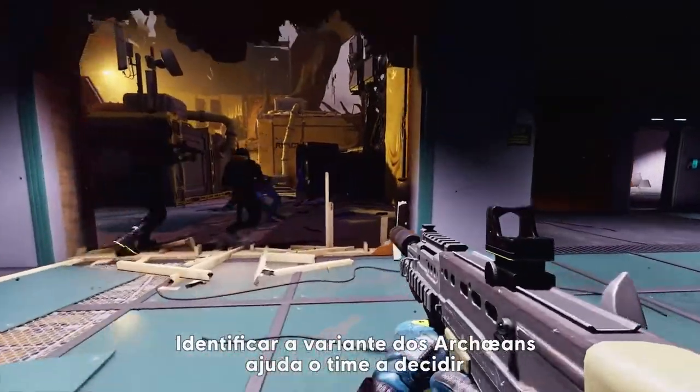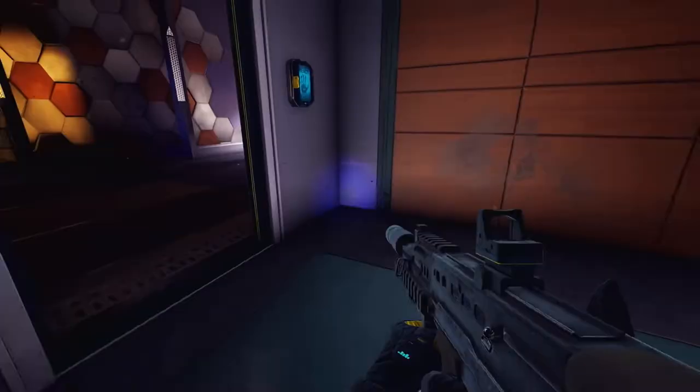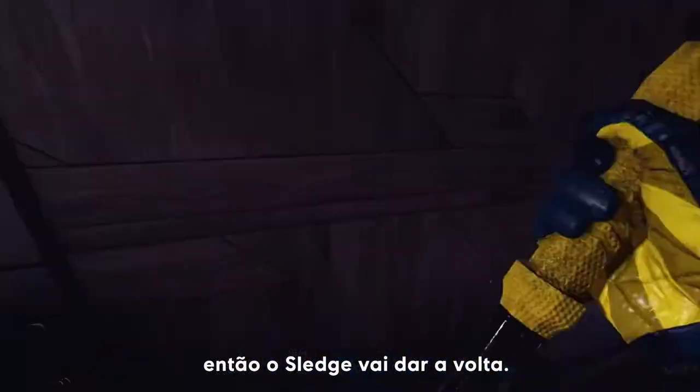Identifying Archaean variants helps the team determine the best approach to take them out. Spotted a Reuter — it can immobilize anyone in front of it, so Sledge will swing around back.